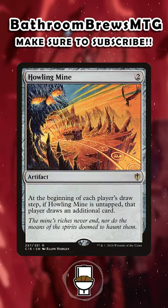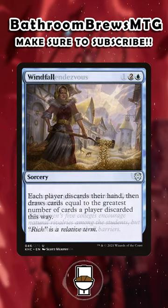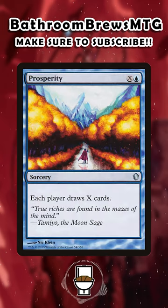Howling Mine gets opponents to draw an additional card on each of their draw steps. Secret Rendezvous forces an opponent to draw 3 cards, so it's basically free. Windfall will let you see a new group of cards and can potentially reduce the cost of spells you cast by 20 or more — yay, free Eldrazi! And don't forget Prosperity.